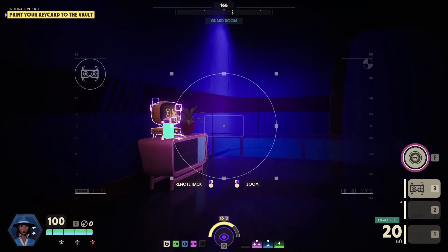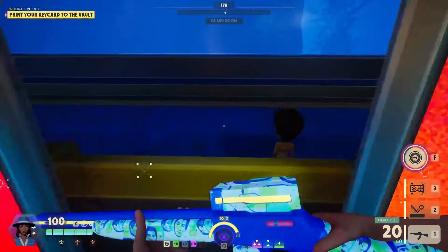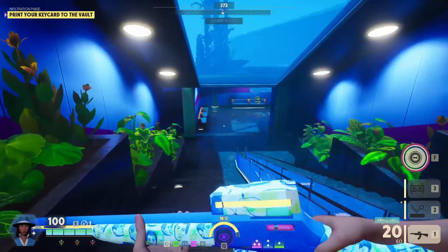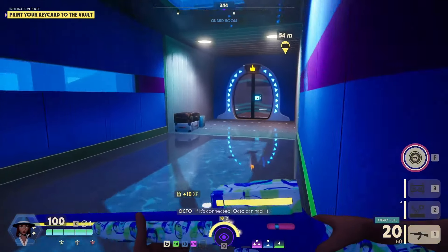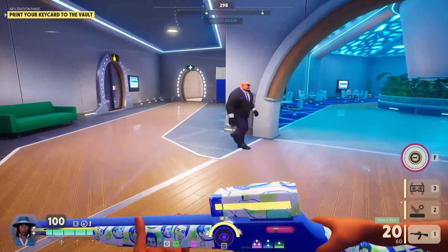I'm going to continue trying to get intel as we go, because we're Octo and we are going to need that in a fight. We're going pretty slow here, all things considered. Spending one for this is probably fine — having a lot of intel is probably good.